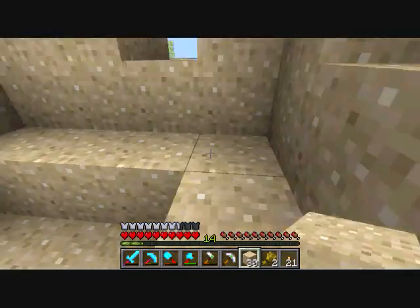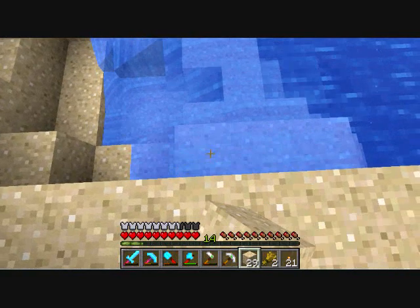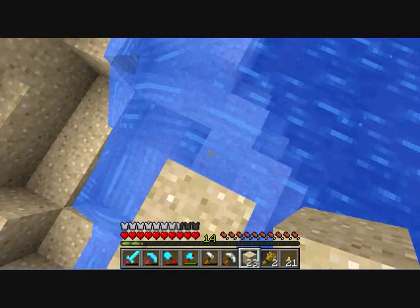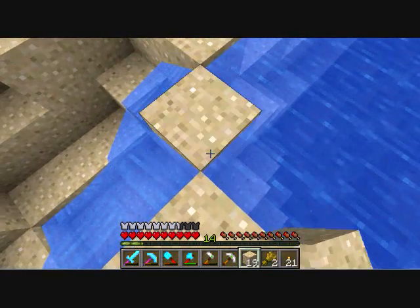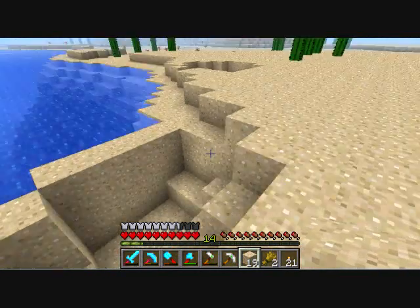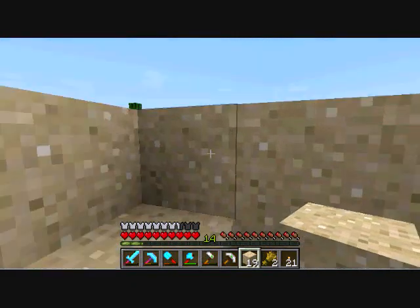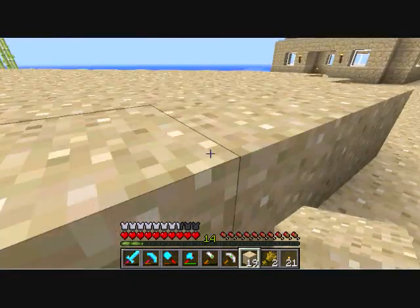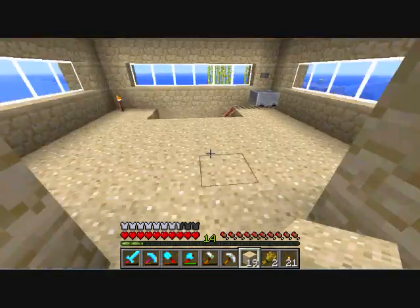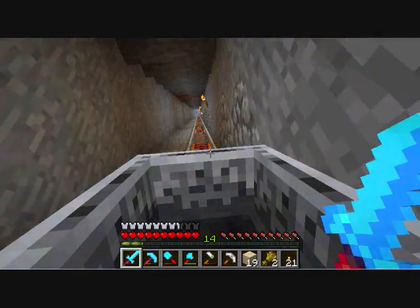Creepers blew up on me one time when I was coming out of my mine — there's one here and one over there, and it looks awful. I hesitate to use all of my sand to fix it because I don't have that much. Oh, that's good enough for now. Usually what I do is I dig out all the sand and cover up to cobblestone just about this level, and then just put one layer of sand on top — that way I come out with a bunch of sand and it looks the same as it did before.